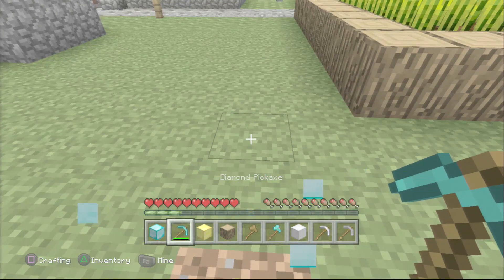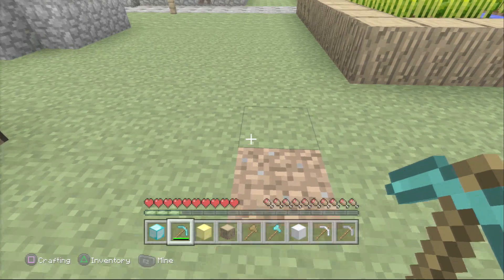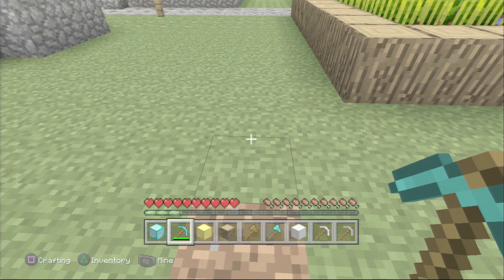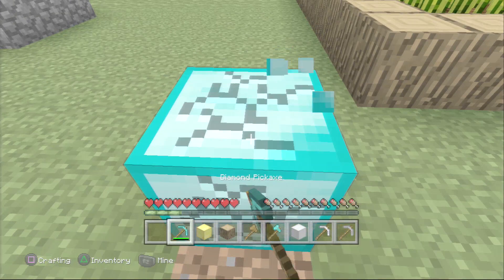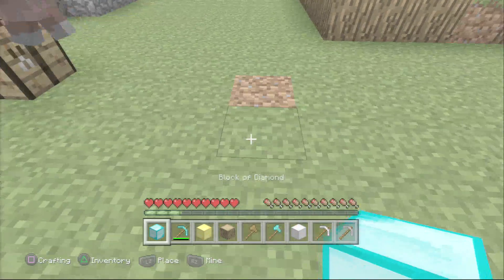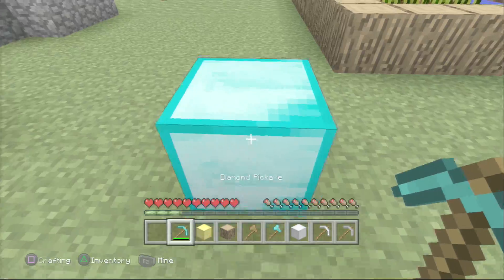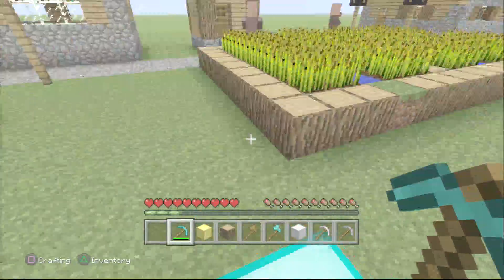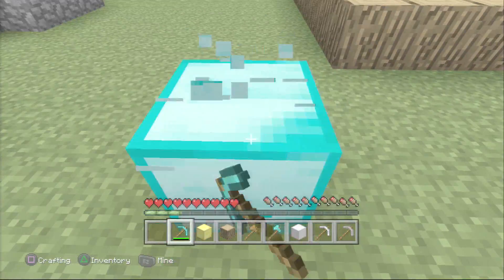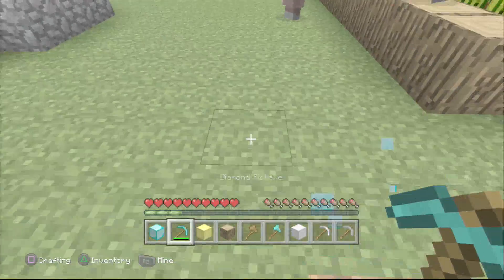Once you pick it up, you're going to see it picks up right to the left of your tool. So once you break it, you just want to switch your item - focus on the item bar. Once you break it, you want to immediately move to where your block of diamond is going to be picked up.